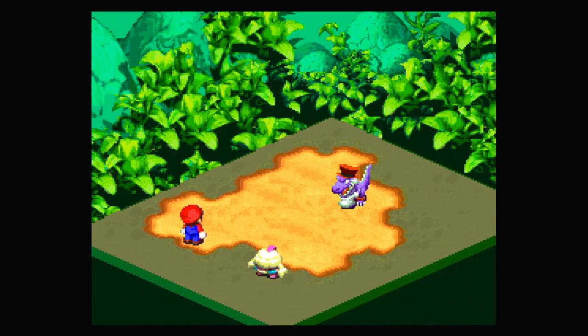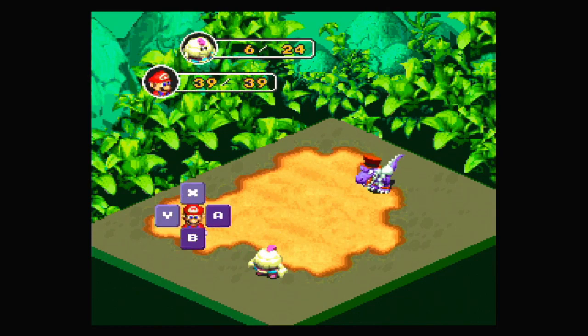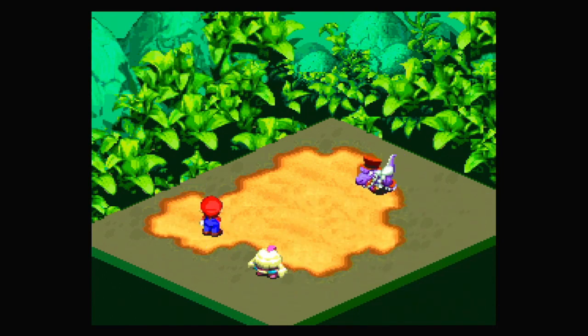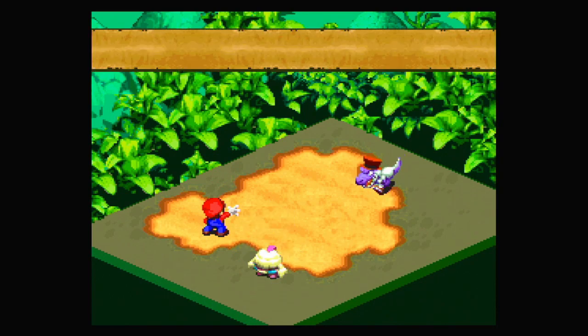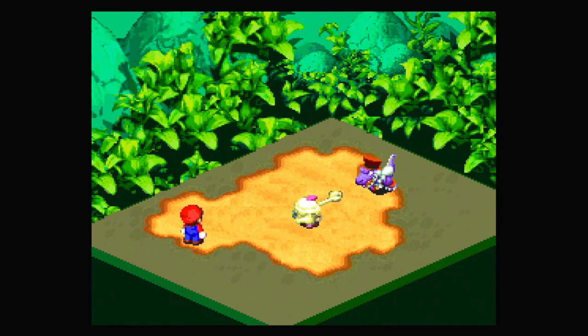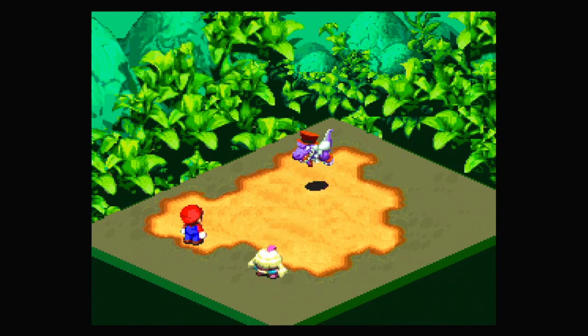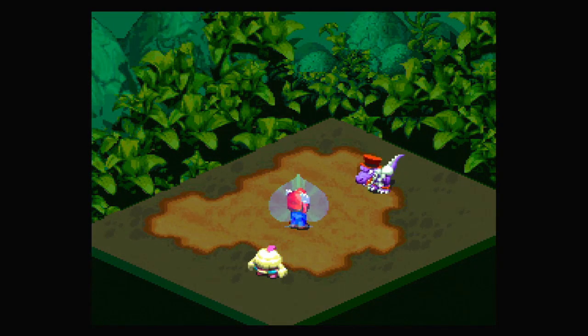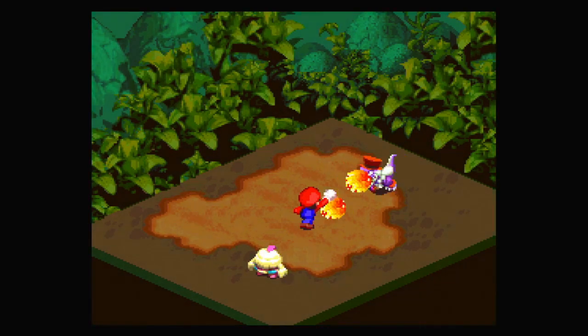I probably want to heal. It's actually probably a good idea to have Mallow use his special move to heal, because it uses only two FP rather than using an item. Mallow is quite low right now — this is not good. We're probably so close though. We've got a freebie, an extra mushroom — that's good. I'm not doing enough damage right now; I really need Mario to do something strong because Mallow's attacks aren't doing much.